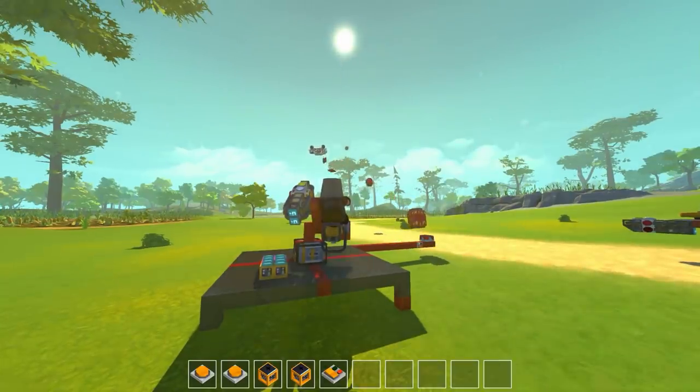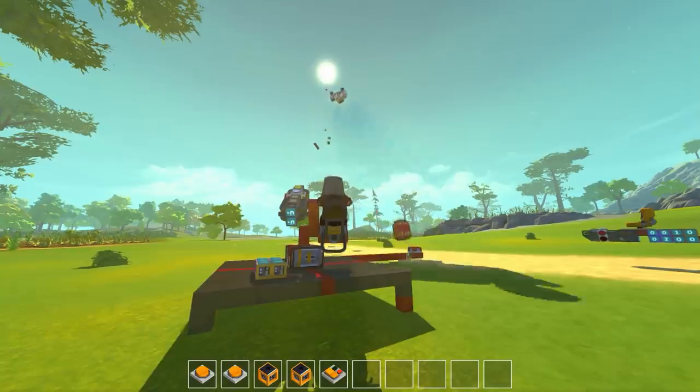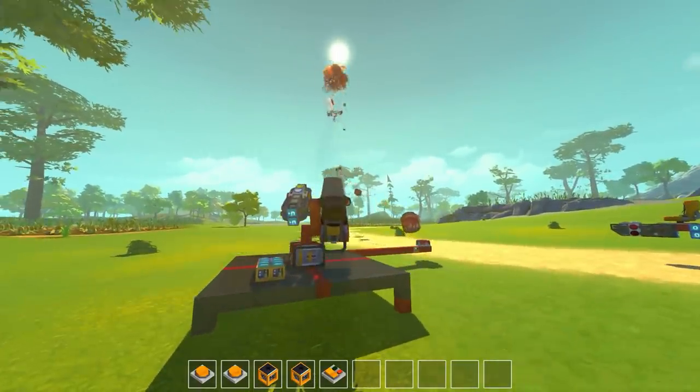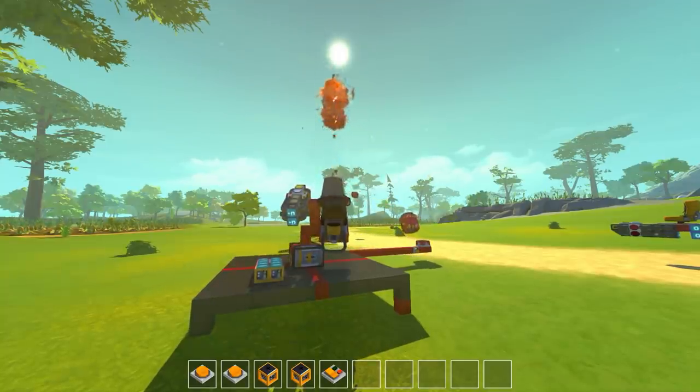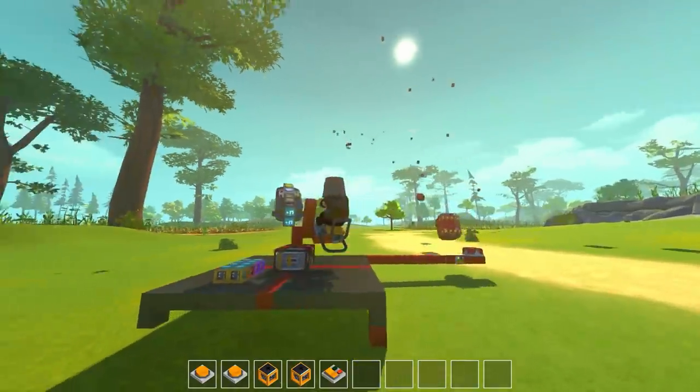We just turned on our explosive spawner, and now we'll just clean up the whole map. This is really the easiest way to clean up your entire map. All your creations that are free-floating are just going to — look at this — and even the parts, as they explode, they just free-float together and form this magical pile. Okay, let's bring the pile this way.